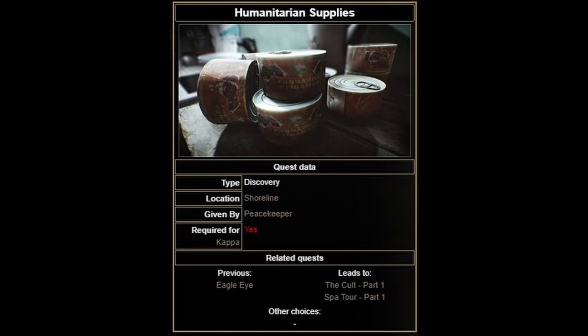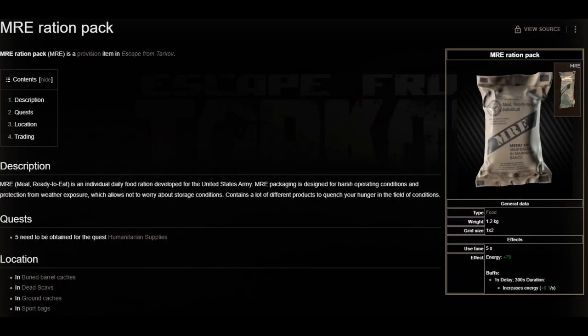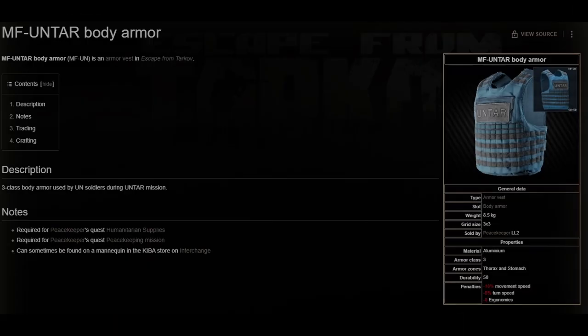Humanitarian supplies has three parts to it. You need to obtain 5 MREs which don't have to be found in raid — you can buy them from the flea market if you have that unlocked already. The next objective is to mark two trucks on Shoreline, and the last one is to kill ten scavs using UN body armor.